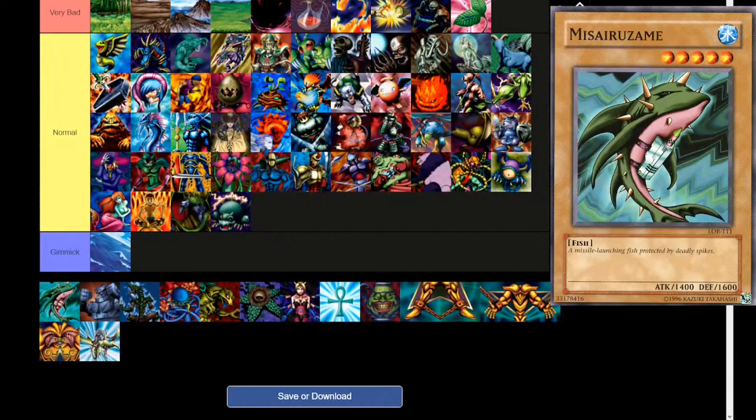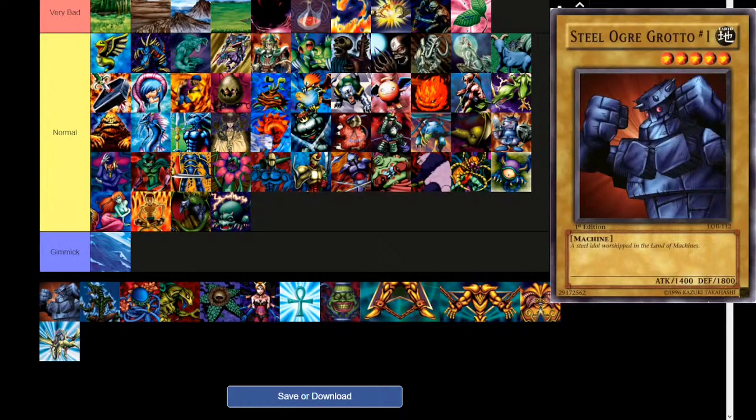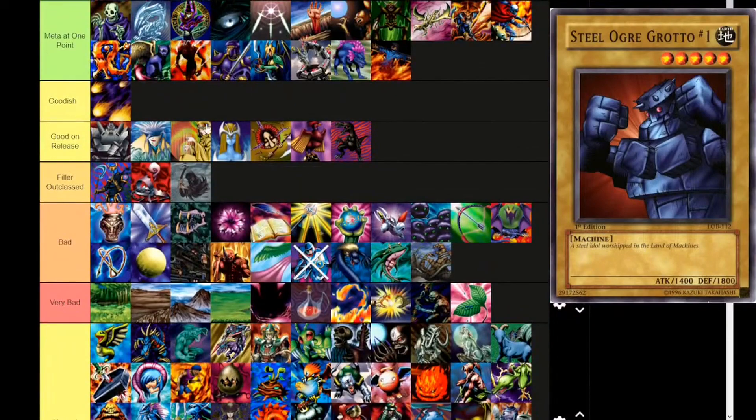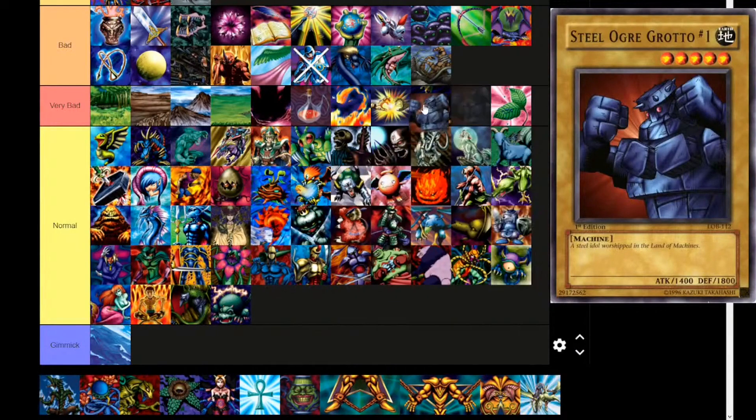Misai Ruzame — Water attribute, level 5, fish type. 'A missile-launching fish protected by deadly spikes.' Missile-launching fish — you can't get laser beams on the sharks? 1400 attack, 1600 defense. Real close to Spike Seedra, so we'll put them together. Next up, Steel Ogre Grotto Number One — Earth attribute, level 5, machine type. 'A steel idol worshipped in the land of machines.' 1400 attack, 1800 defense. Goes next to the other level 5s. Maybe a little higher though, because you can special summon it with Giant Rat, for whatever that's worth. Misai Ruz is a transliteration of 'missile' — I should have caught that.